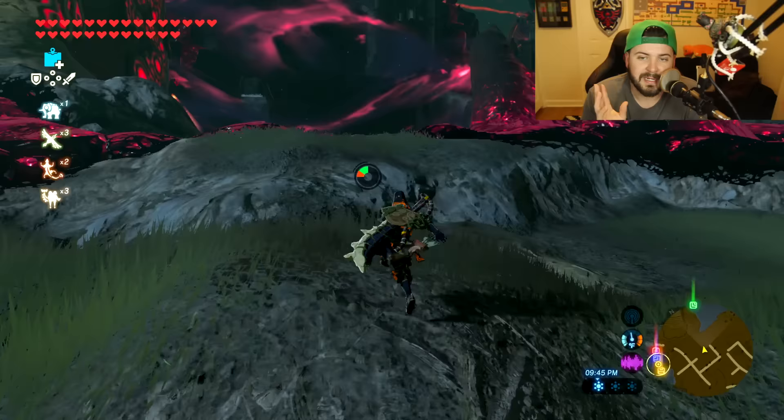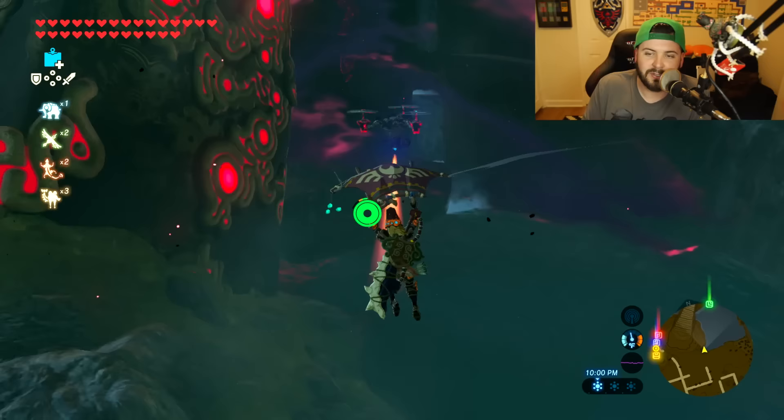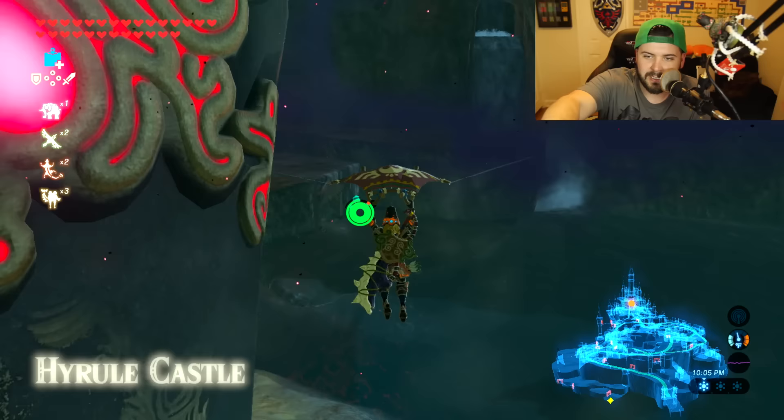If you have the ability that lets you fly up immediately in there, you can do that, or you can go to the left side and go up, or go up the right side — however you want to do it. I just have this available, it's super fast, so we're going to do that.